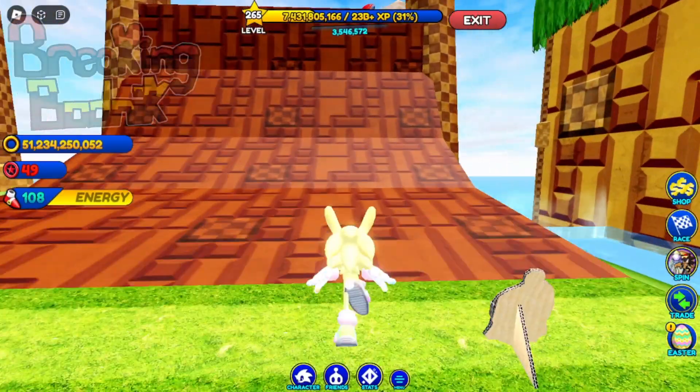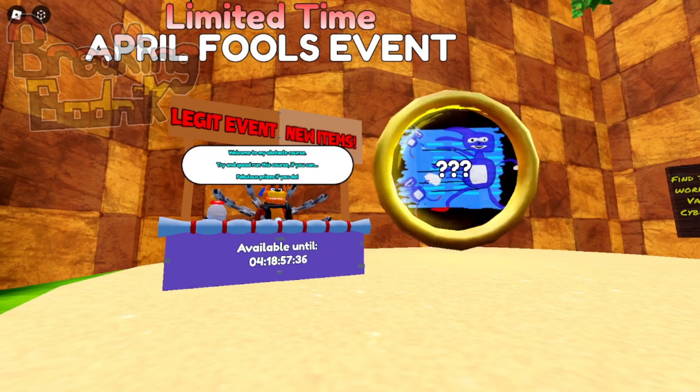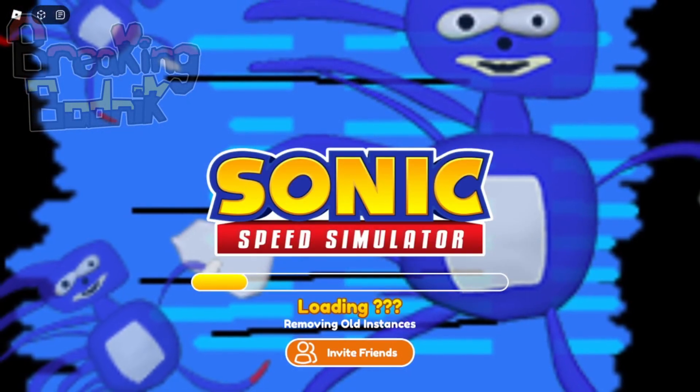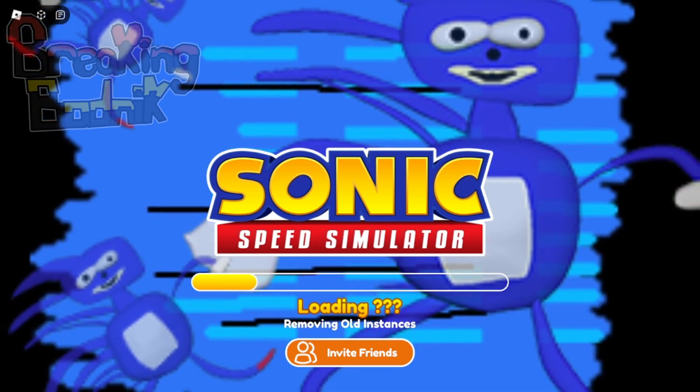As per usual, what we're actually doing is heading into Sonic Speed Simulator. The April Fool's Day event is here, or the legit event update — I don't really know what to call this. And with it comes a brand new dimension, the Sanic Dimension, where we'll go back to the past in order to unlock some awesome free rewards.